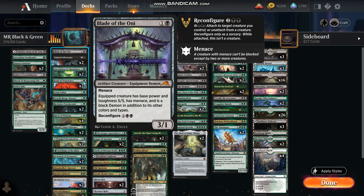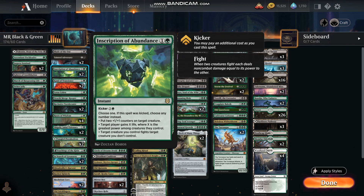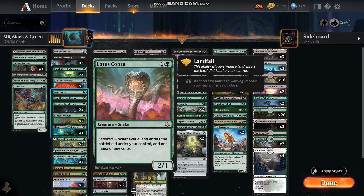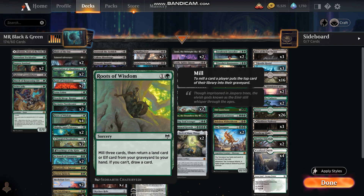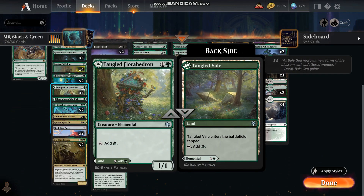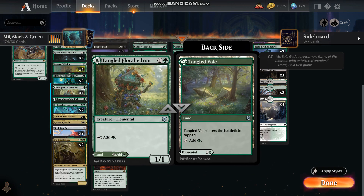Moving on to the two-mana cards from some of the other sets that have come out recently — the Neon pack — Tainted Adversary, Ascription of Abundance which I really like, Kami of Transcience, Lotus Cobras. A lot of this stuff is mainly to get mana going because it's such a heavy deck with a lot of big creatures, sorceries, and instants that you need it.